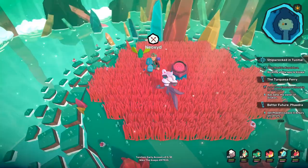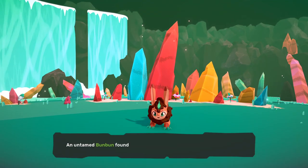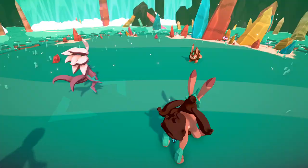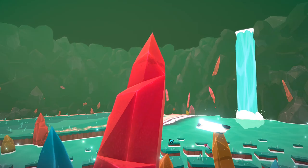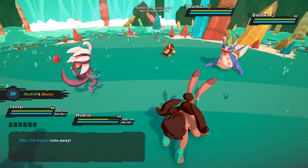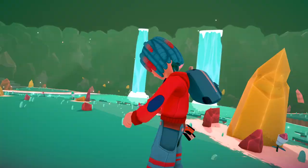Now we're gonna be talking about breeding Lumas. When it comes to breeding Lumas, you need to understand a couple of things. The first thing is that regular breeding between two regular Tems does not raise your chances of getting a Luma — the odds are still gonna be 1 in 6,000. But if you have one Luma and breed that Luma with one regular Tem, your odds will go from 6,000 to 600, so you'll have a 1 in 600 chance of getting a Luma that way.